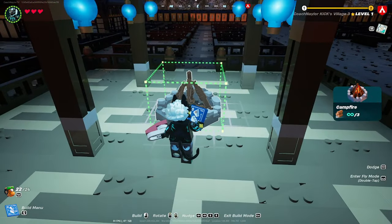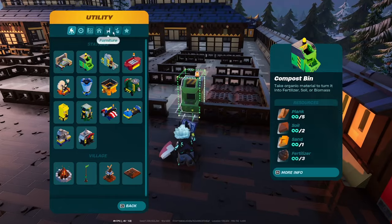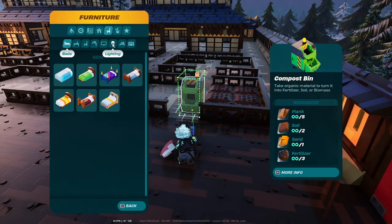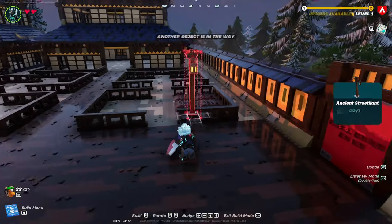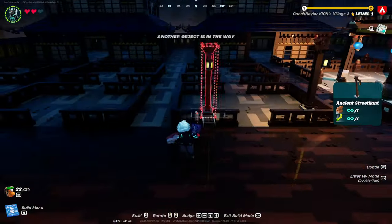I like to add a campfire underneath these pavilions. The next step is lighting — go into your furniture section, head over to lighting, and grab your ancient street lights. Place these ancient street lights on top of the railing in the center on every single garden section.